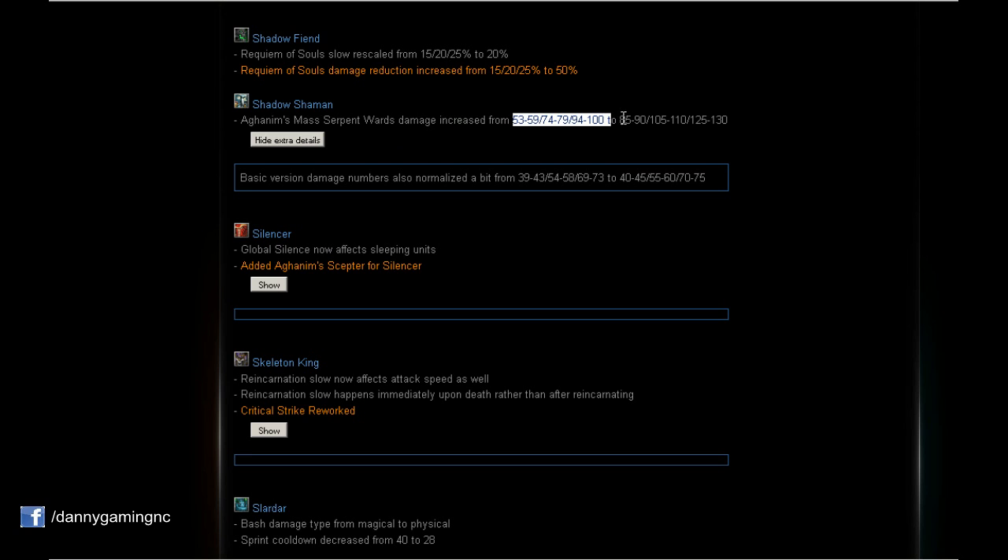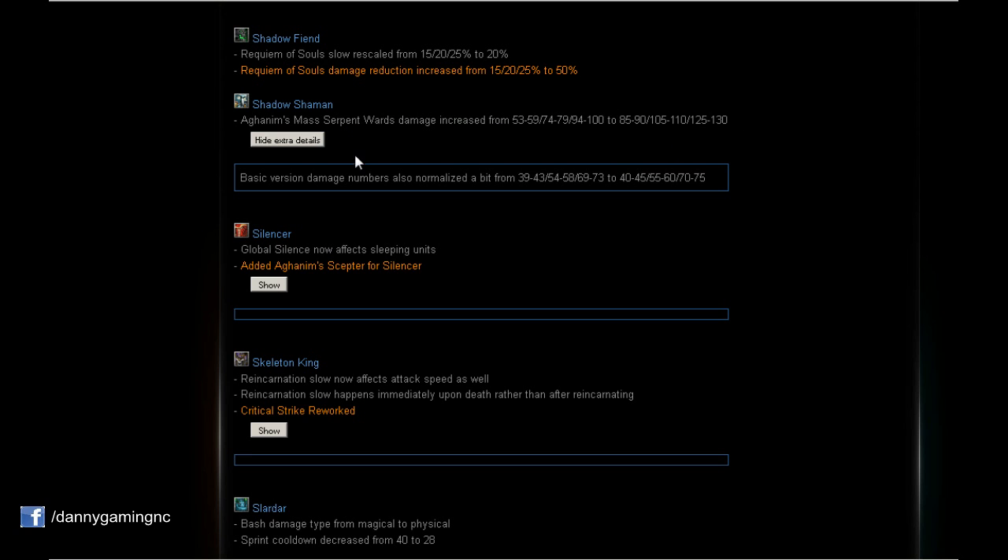Shadow Shaman: Aghanim's Scepter Mass Serpent Wards damage increased significantly. The basic version ward damage is also normalized and slightly increased — 1, 2, or 3 bonus damage on normal wards, which is still great. And if you buy Aghanim's Scepter on Shadow Shaman, the difference on the ultimate wards is huge — 30 more damage. Nice.